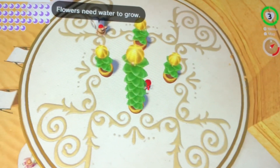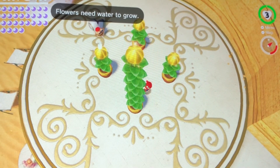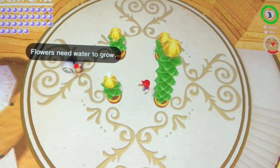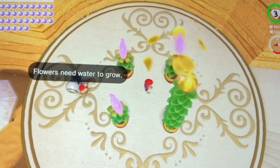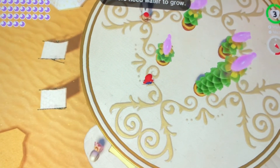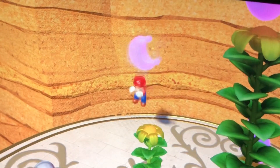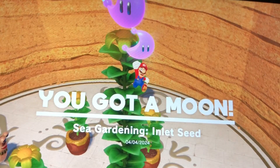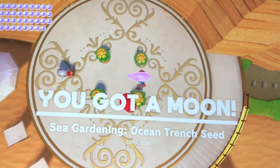That was some clever thinking — you could spray water in those flower pots to make the flowers grow faster. That's something I never thought of. Let's open up these flowers. Sea gardening: hot spring seed, canyon seed, inlet seed, and ocean trench seed.